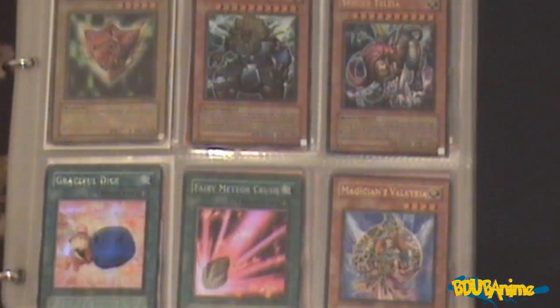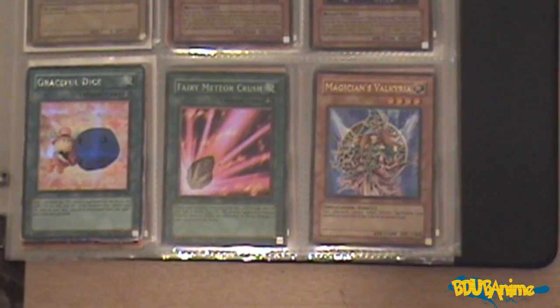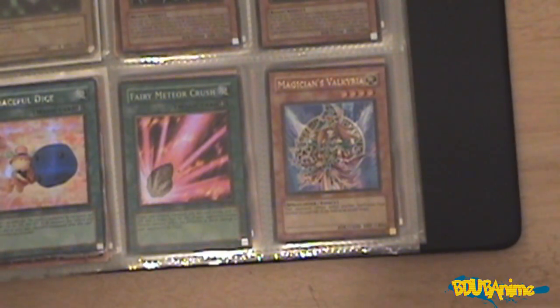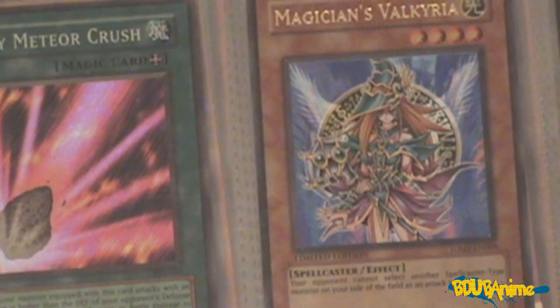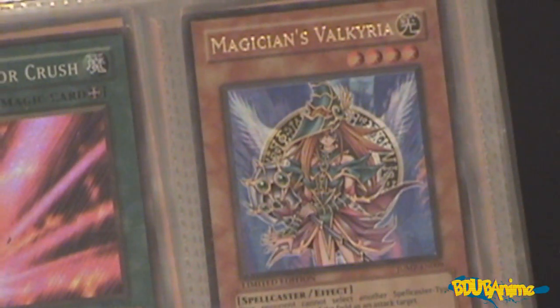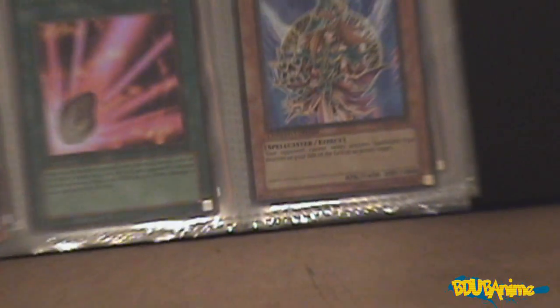We have Sphinx Talala — I believe that's how you pronounce it. We have Graceful Dice, the Meteor Crush Magic card, and Magician's Valkyrie, which is also another card I got from one of my Shonen Jump magazines, I believe in 2008 or 2009. Limited edition Magician's Valkyrie card.